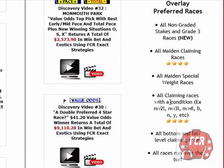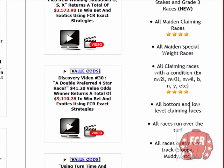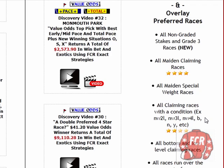Claiming races with a condition like a non-winners condition — you'll see CLM, the claiming price, and then a bunch of numbers and letters. It's a claiming condition, conditional claimer, bottom and low-level claimers — your five to ten thousand dollar claimers, maybe at world-class tracks up to fifteen to twenty. Places like Woodbine, Keeneland, Santa Anita, Belmont, Saratoga, Churchill. All races run on the turf and all races run over a wet track.